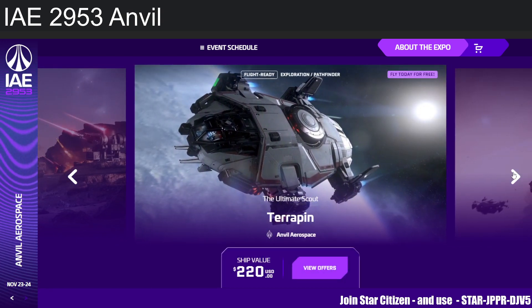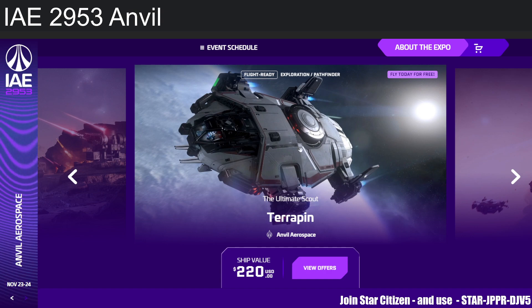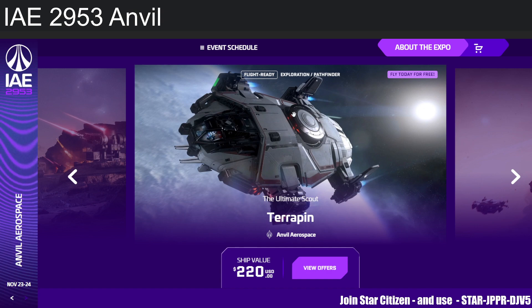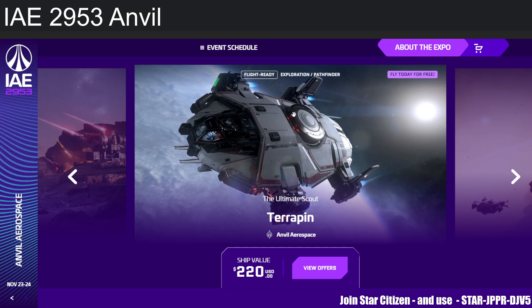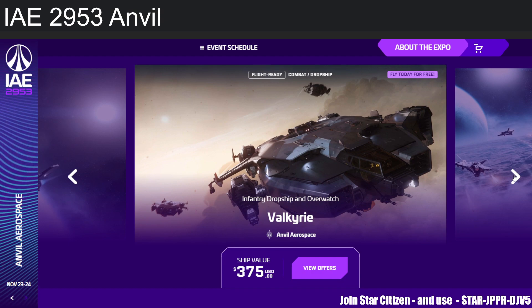Next up is the Terrapin at $220 — the best solo exploration ship. It has a strong scanning module. We don't currently know how the full scanning gameplay will work in Star Citizen, whether we'll get better scanning range or more engaging scanning mechanics. That's an open question.